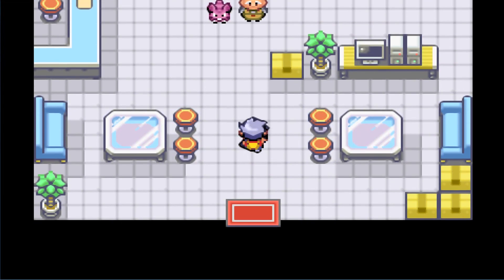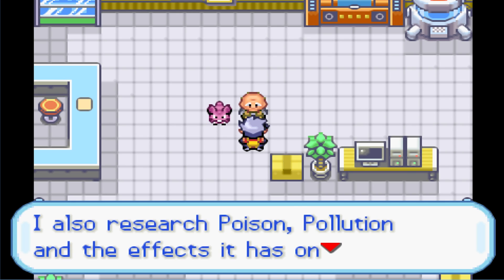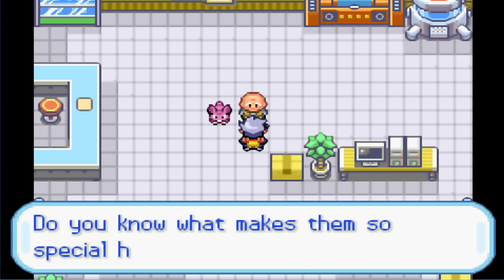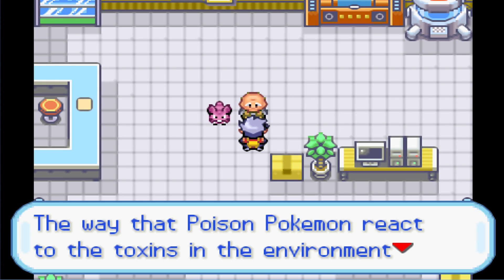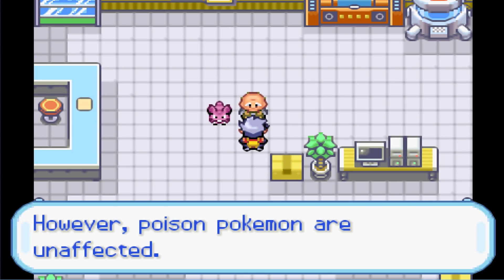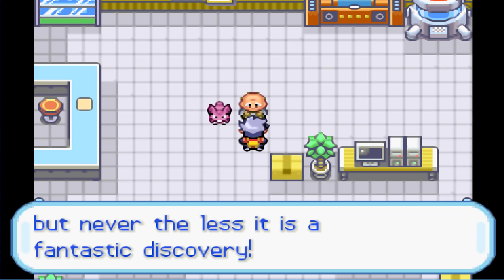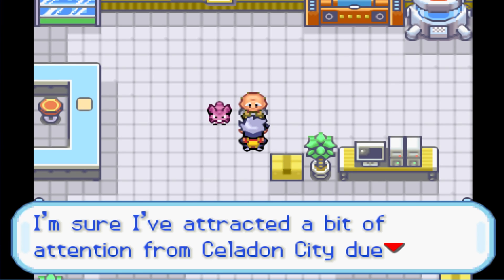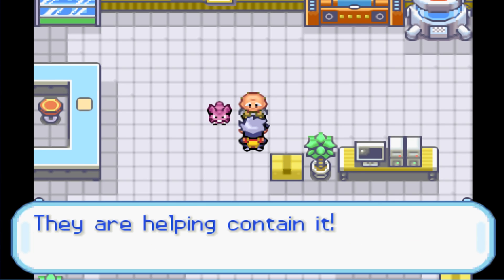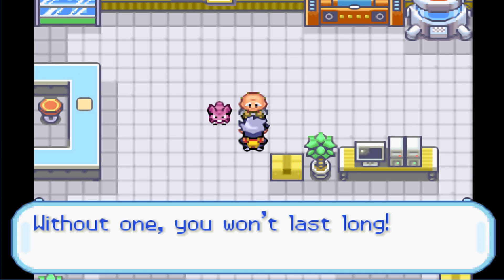Surprisingly, Squirtle is still alive after blacking out. We find a lab — Professor Cypress, who specializes in Poison-type Pokemon and researches pollution. He explains that Gringy City's environment instantly poisons non-poison Pokemon, but Poison-types aren't affected — in fact, they can eat poison directly out of other Pokemon. He's trying to prove Poison Pokemon aren't causing the pollution, they're helping contain it.